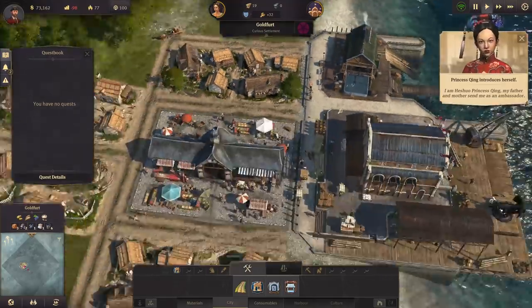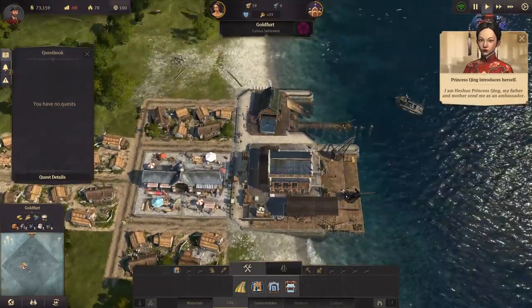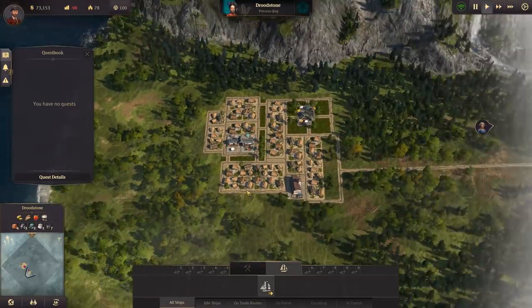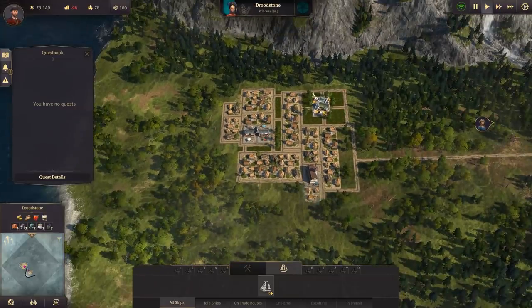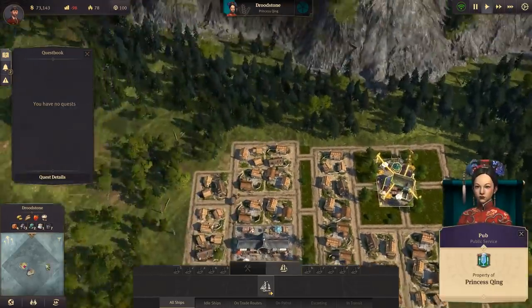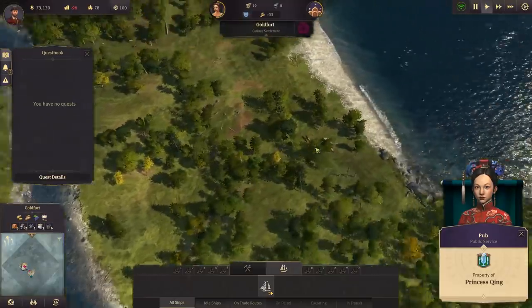We've just met somebody — the Chinese lady down here, who has her own settlement. Wow, she has a significantly larger settlement than we do. She's even got a nice pub. She's really showing us up — we've got to step up our game.